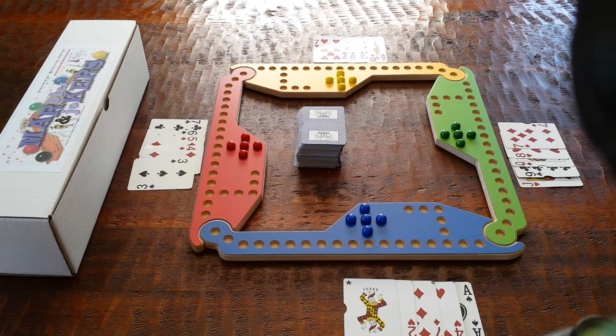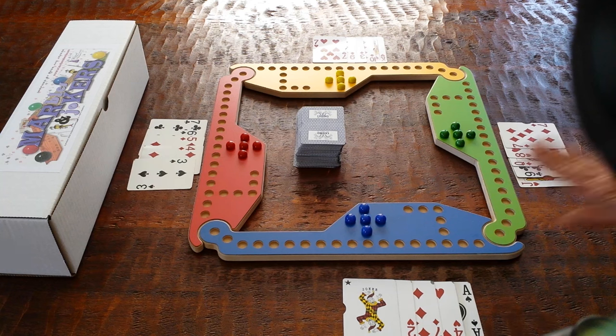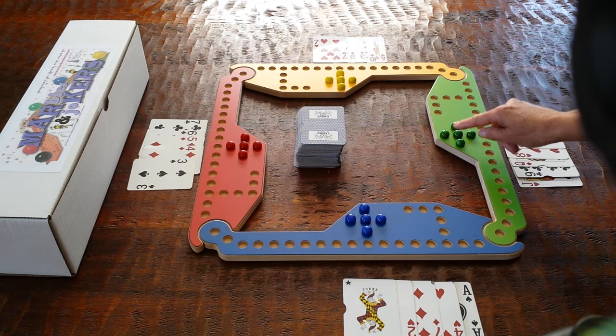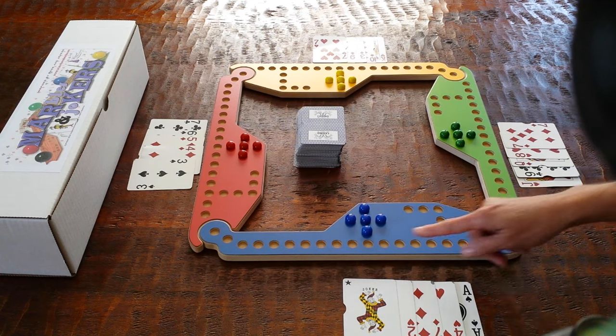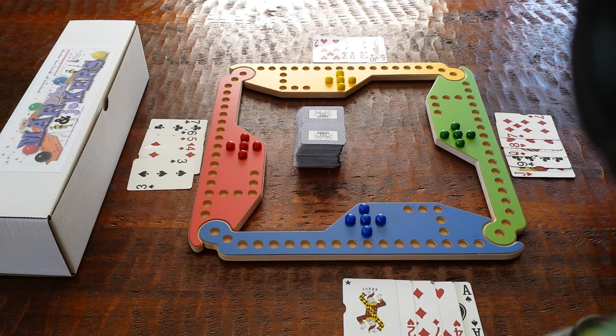The game starts with every player being dealt five cards. In this example, we have the cards showing face-up, but you would not show those during the regular game — you would hold those in your hand. The game is played with all five marbles starting out in the start, and the object of the game is to go around the board and get them into your home, or castle, as some people refer to it. The card values control the move of the game. It's not played with dice. There's no chance or luck here — it's all strategy.